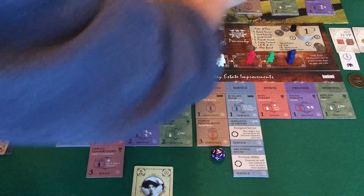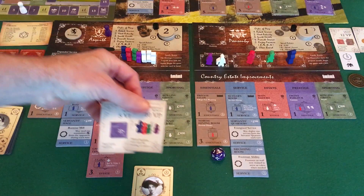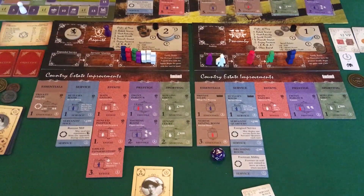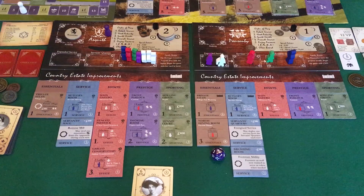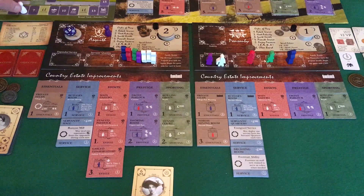Next turn the AI just gets a third objective card and I get two — finish the game with only starting servants. I can do that; I've got the brushing room and the servants quarters and that's 10 points. We have a 19 on the purchase decision — no purchase. That's fantastic, great to get a little breather. We're still on turn number six, and I have to pass.